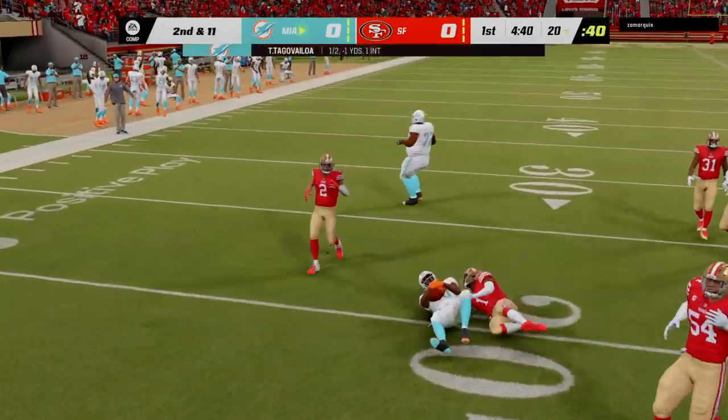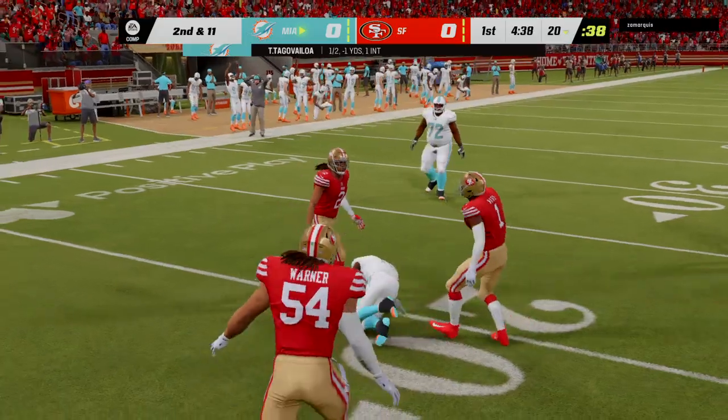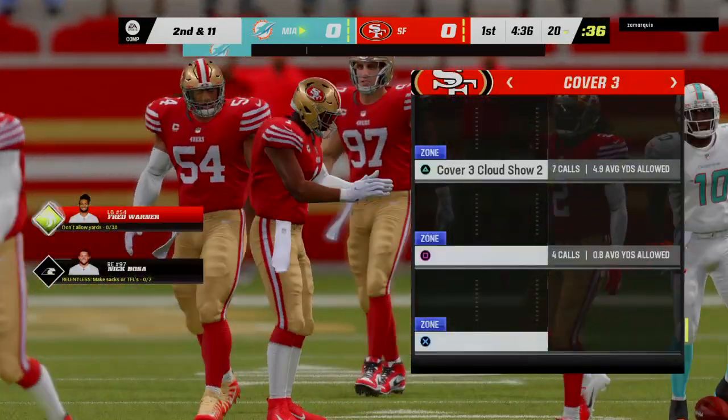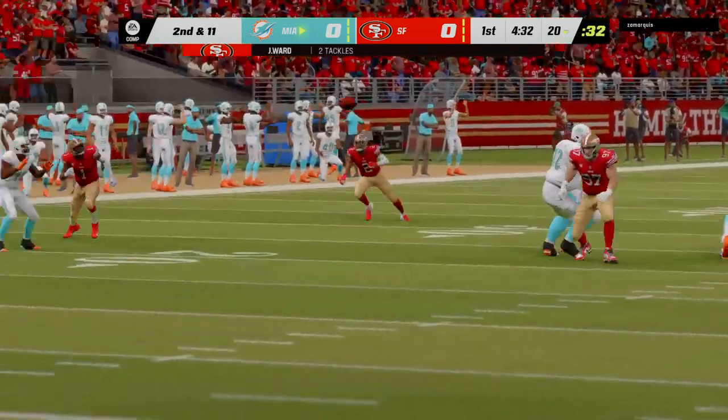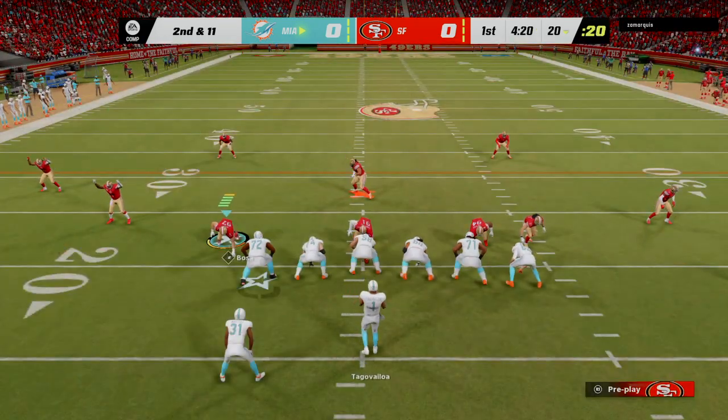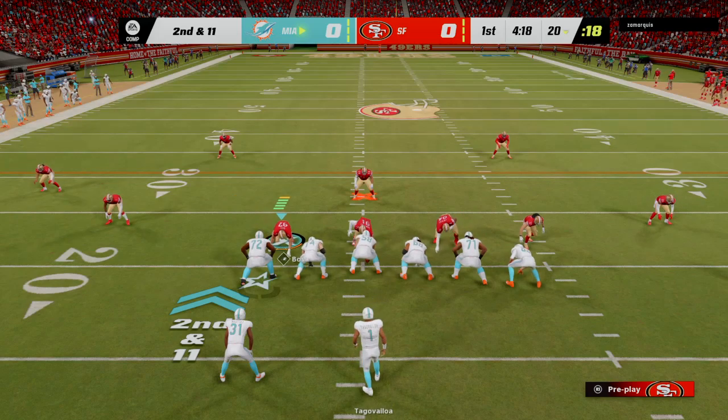A throw to the left side — complete, that's Hill — and he got blown up on that play. Back at the 20. He was unable to shake free there, and they'll cover him for a loss of a yard to start out.